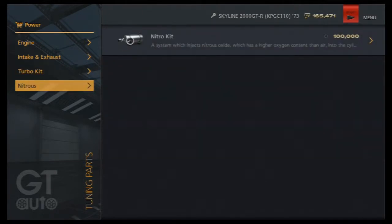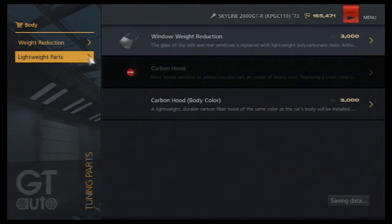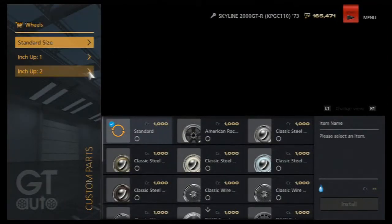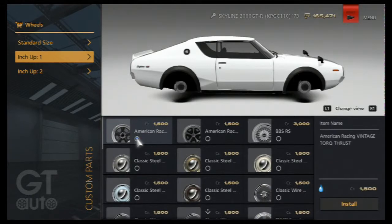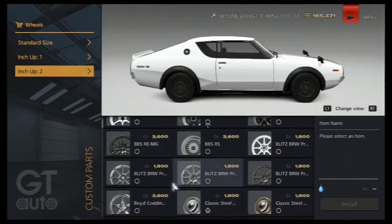I don't want nitrous because I don't use it. This thing's gonna be hard to drift now that we can't put a turbo on — I didn't even know that, kind of tricking me up. Let's go to wheels and inch it up by two, just because we can. I think it looks better too — yolo.